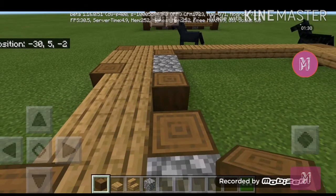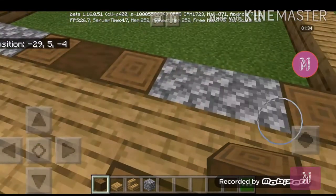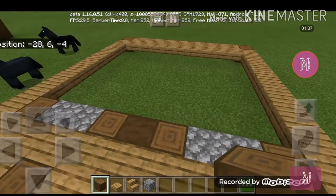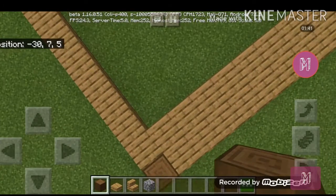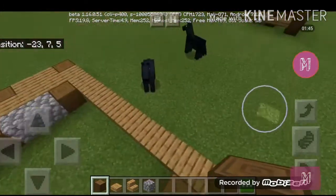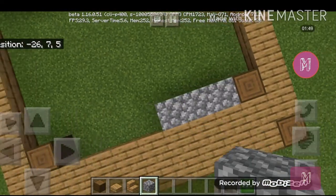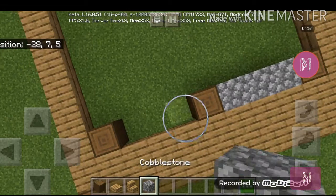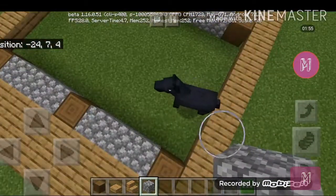Place a stripped spruce log over here and make sure it's facing horizontal because that's going to be the doorway. For the back portion place one over here and also one over here, make sure you're facing upright, and place three cobblestone and one in the middle and also three cobblestone.